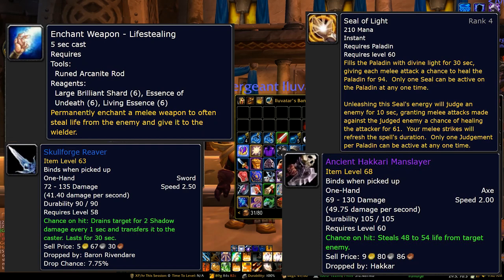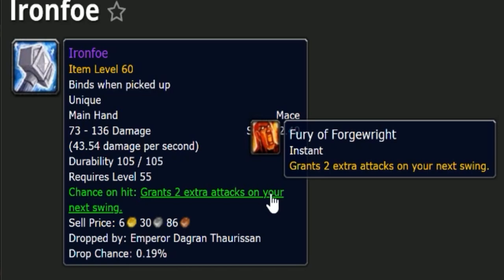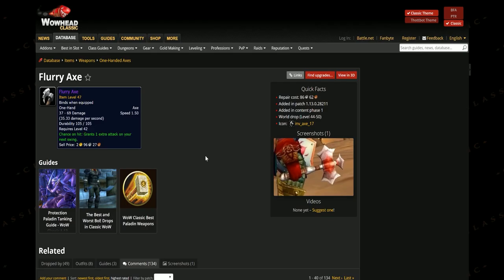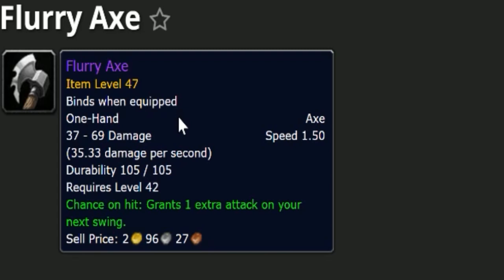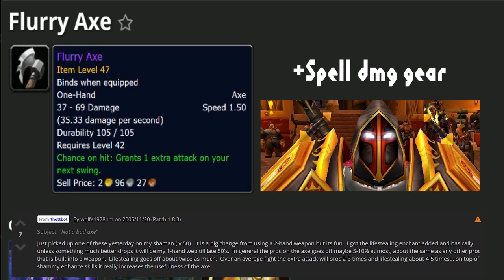There might be better weapons that don't have a chance on hit life steal. Iron Foe's chance on hit grants 2 extra attacks on your next swing, which is really good if you have Seal of Light up — more swings means more potential heal-backs. The proc chance is about 10%, really strong. The weapon speed is slow at 2.4 seconds though, and my preference is always a faster weapon. It's also extremely rare off the last boss in BRD at about a 0.19% drop chance. The more realistic option is the Flurry Axe, a world drop you can find on the auction house. It's 1.5 seconds speed, chance on hit grants 1 extra attack, it can proc off itself, and proc chance is about 5-10%. This is probably one of the next pieces I'm going to be looking at for my set.